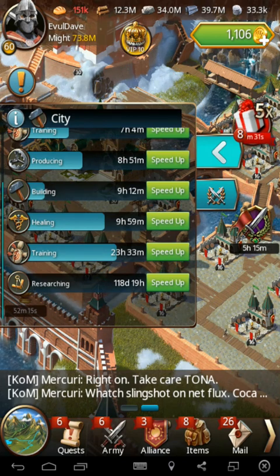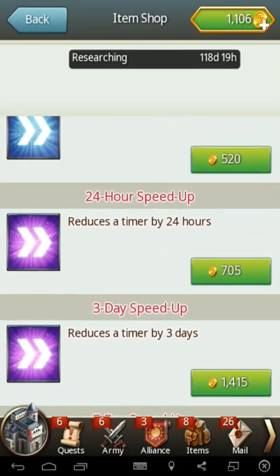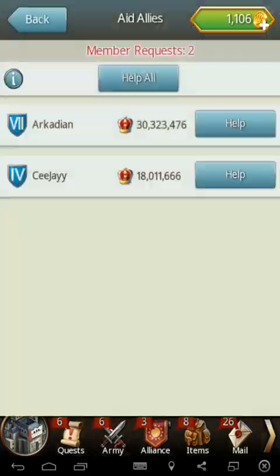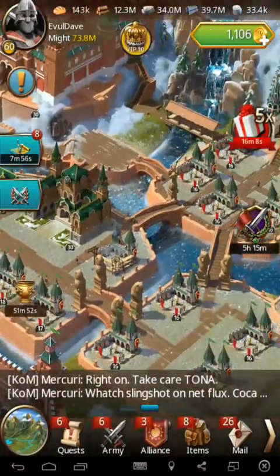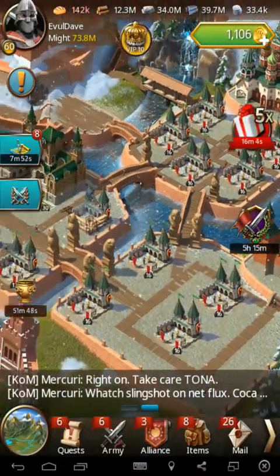I had a whole bunch of 15-day speeds stashed. I always try to keep three or four 15-day speeds on hand, normally for healing, if I need to speed heal a bunch of stuff. But I blew all my money on teleporting during the war instead of using it for research, so this took longer than was necessary to get done.